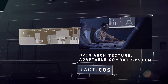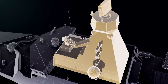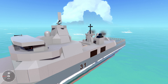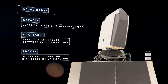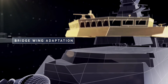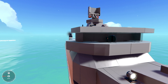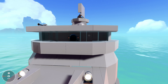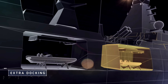The Type 31 Frigate, also known as the Inspiration class — formerly known as the Type 31e Frigate or General Purpose Frigate (GPF) — is a class of five frigates being built for the United Kingdom's Royal Navy. Designed by Babcock International and marketed under the name Arrowhead 140, the design boasts modular adaptability and flexible construction for export opportunities.